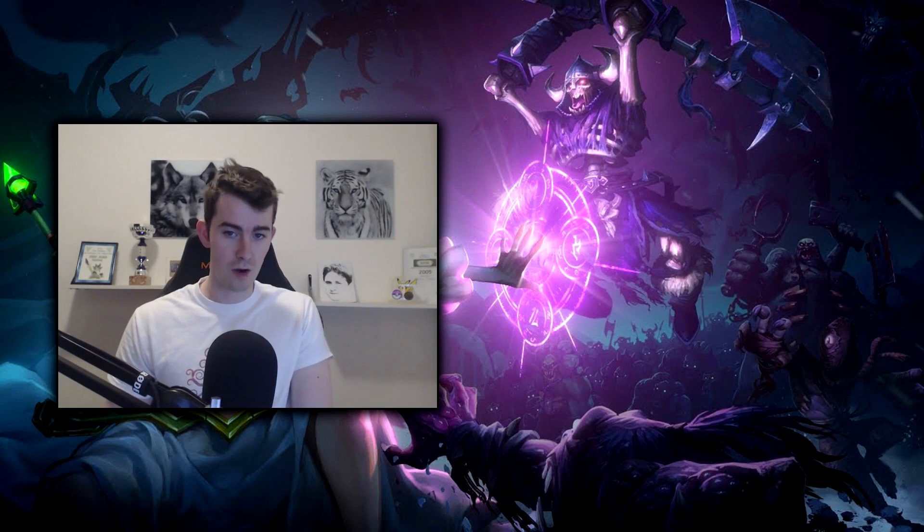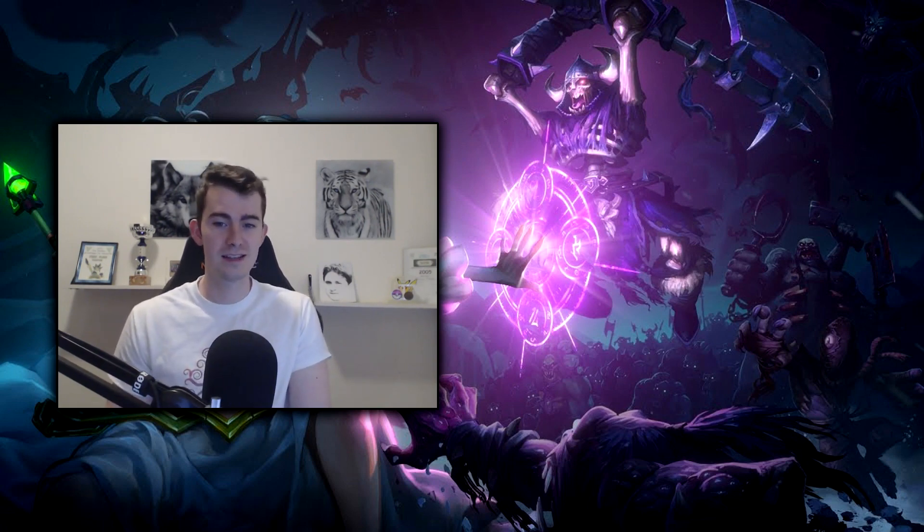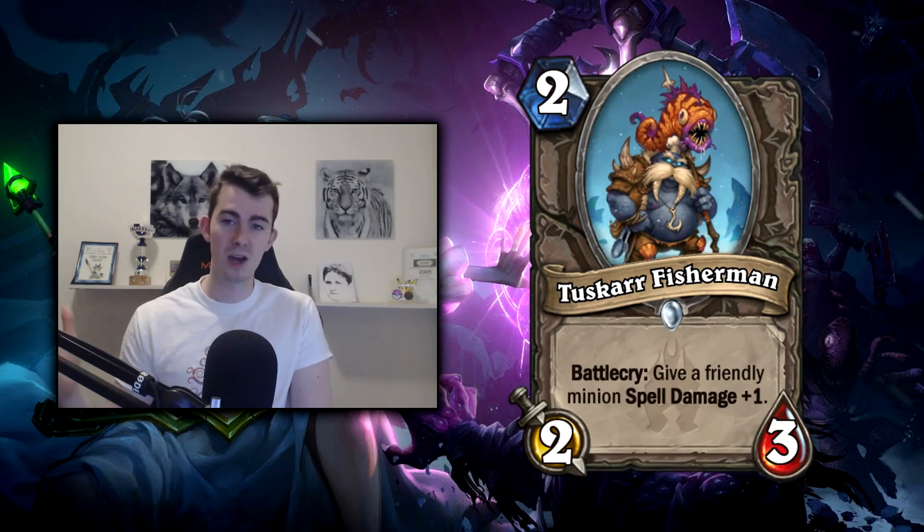Next up, not really meta-defining but worth mentioning as the only real neutral two-drop in the set: Tuskar Fisherman. It's a River Crocolisk with upside, giving a friendly minion +1 spell damage. Nothing too crazy, but it's pretty much going to be the only two-drop you'll be picking to play standalone on turn two.